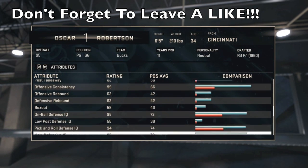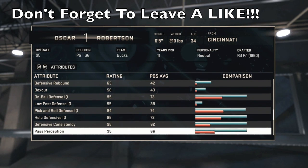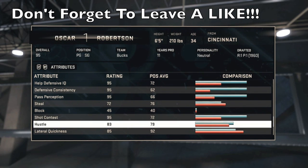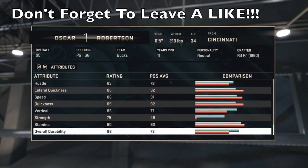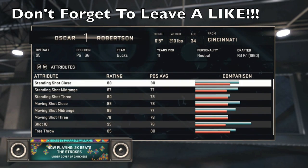Decent rebounding — the Onyx one is better, has rebounding in the 90s, that's why I used the Onyx one, but I did sell it. So I'll probably be using this Sapphire Oscar Robertson from now on. Shotgun test 95, that's really good. His quickness, speed, lateral quickness — mid 80s, that's pretty good as well. Not fast for most point guards, but that is Sapphire Oscar Robertson, guys.